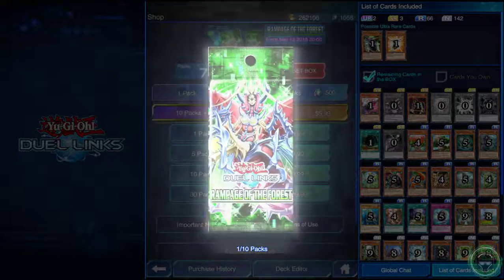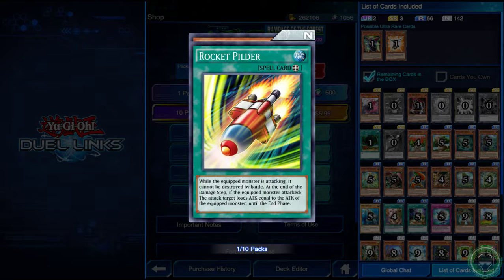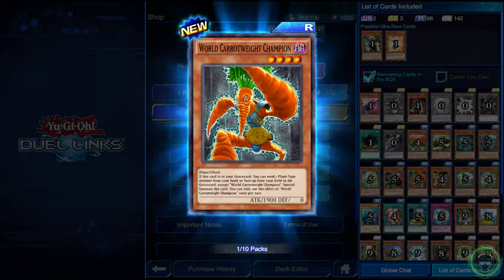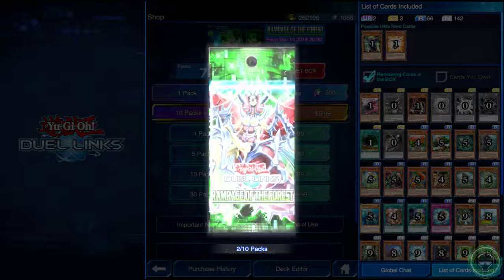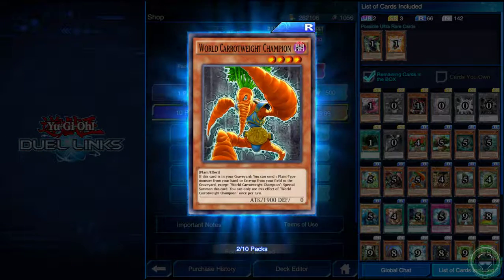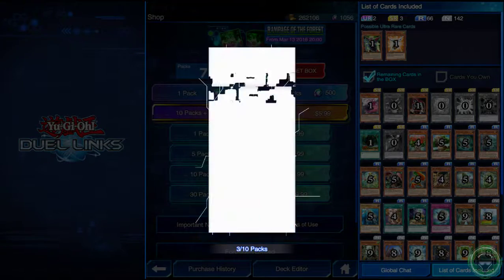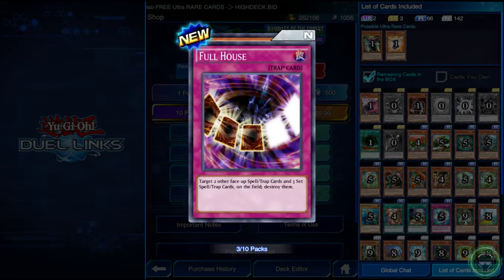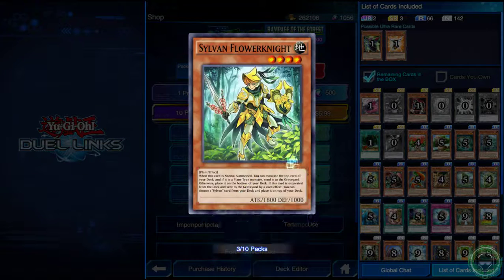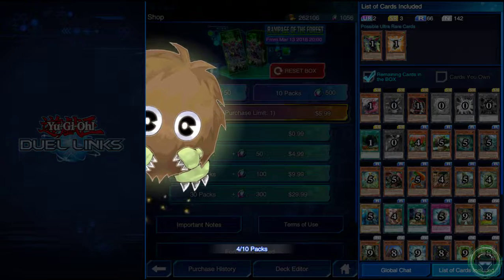All right, that's the first pack. Let's see - World Carrot Weight Champion! All right, let's go. Pack number two - we got another one, nice! Come on now, that's what I'm talking about. Pack three - Sylvan Flower Night, that's what's up!